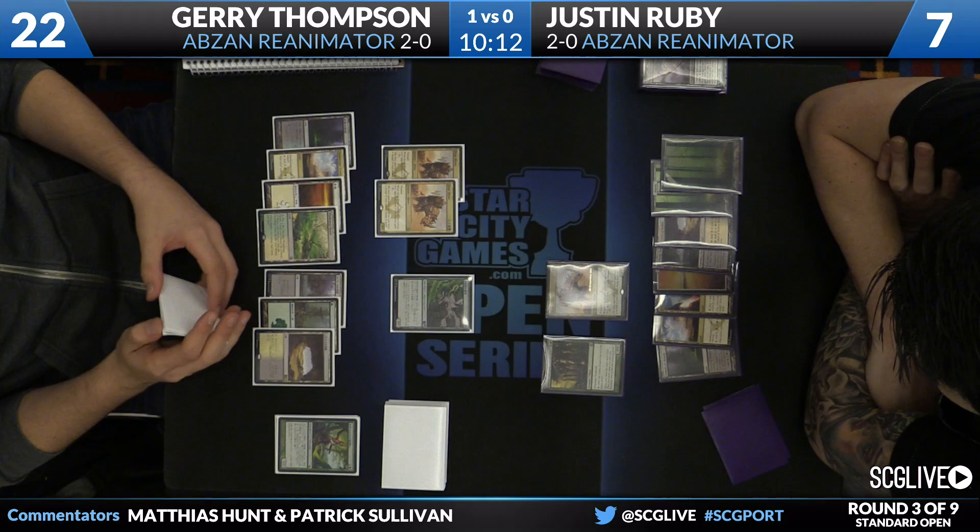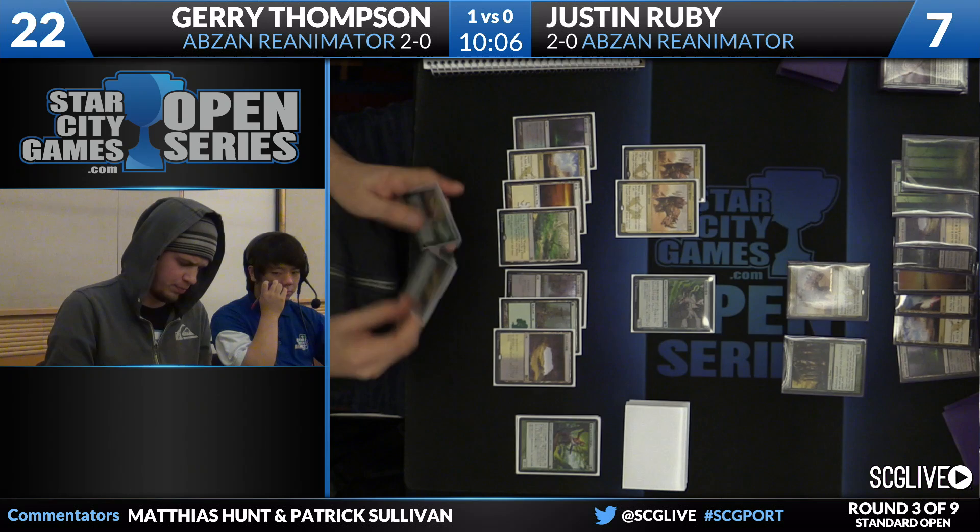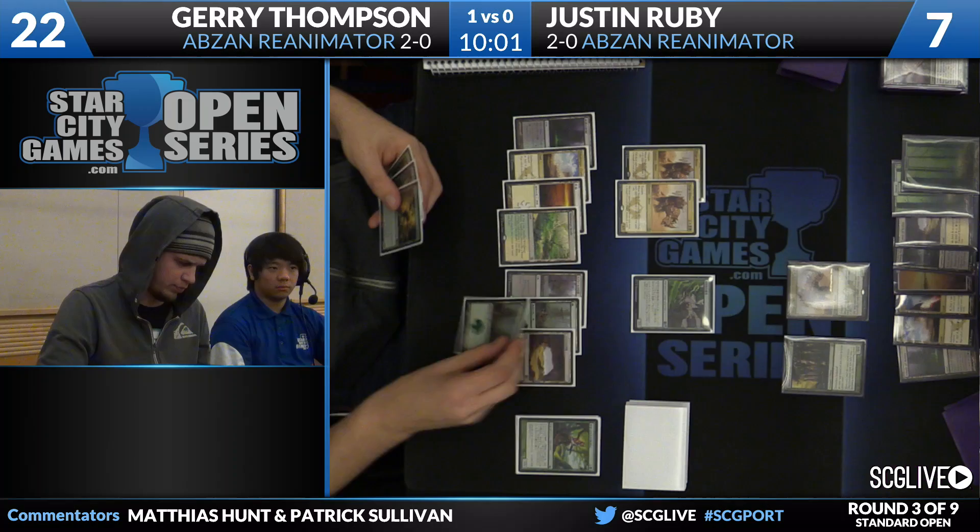So now the question is: does Jerry feel like he's advantaged enough on the board that he doesn't need to add anything else, or does he let the Hornet Queen rip and hope to finish off the game next turn? There you go — Hornet Queen to play for Jerry.